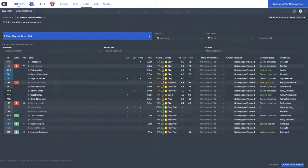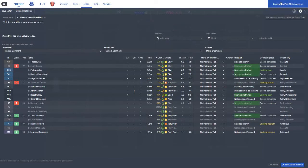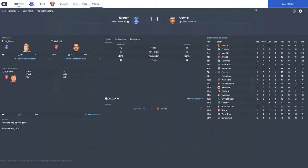A draw against a team like Arsenal, who are sitting in third place, is a solid, solid result. Yes, they were unlucky, but at the same time it's a very solid result. So for now we jump into eighth place, leapfrogging over Tottenham based on goal difference, but now we must turn our attention towards the Derby.